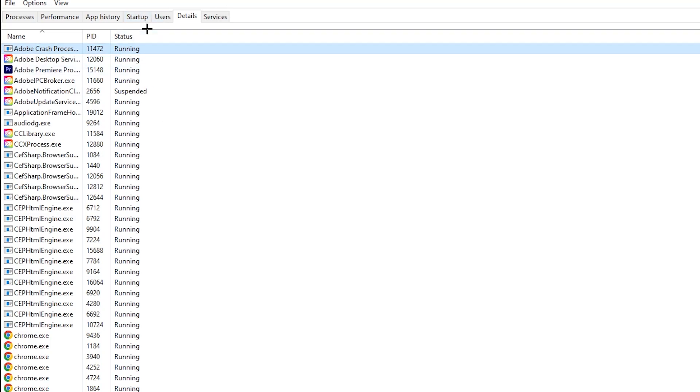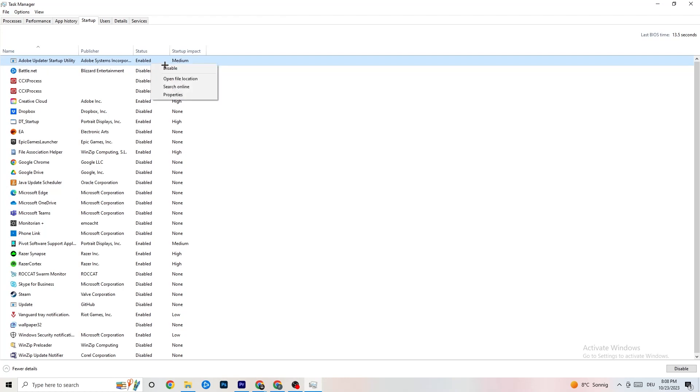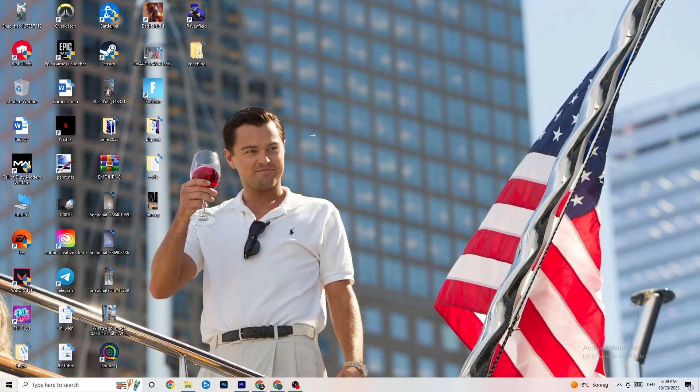Next, go to the 'Startup' tab in Task Manager. Disable every single program that is auto-starting in the background to decrease your GPU and CPU usage. For example, right-click 'Adobe Updater Startup' and click 'Disable.' Do that for every program that's currently running on startup that you don't need. Once finished, close Task Manager.